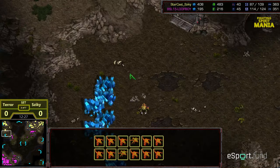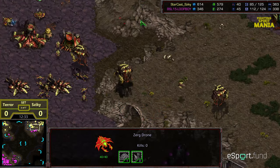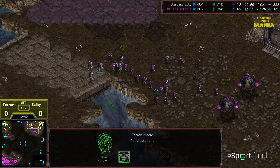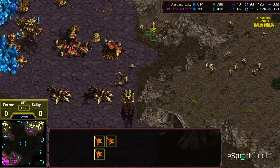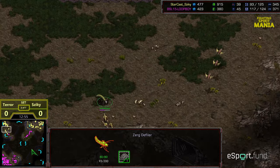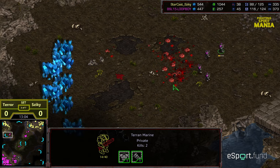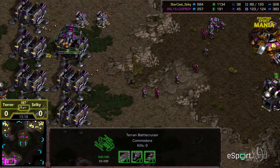Ziki sending a group of Zerglings and bravely sending a drone down, kind of pocketing it in that corner, with split forces underneath. Terror losing a Science Vessel, losing another Science Vessel, and attacking one of his own medics — having trouble controlling his army a little bit. Ziki doing the same, going ahead and attacking one of his own Zerglings. No Dark Swarm drop to clean out these Marines. More Science Vessels joining the fray. The Battle Cruisers are out.